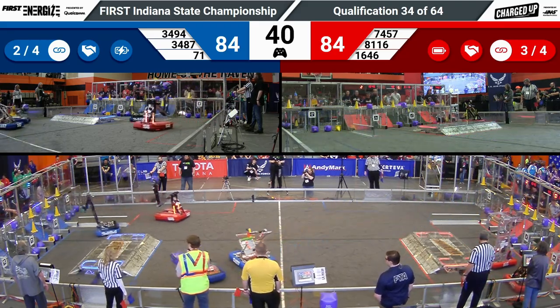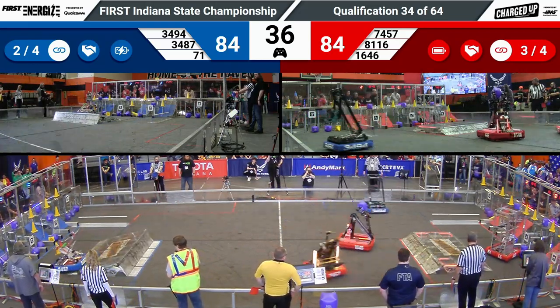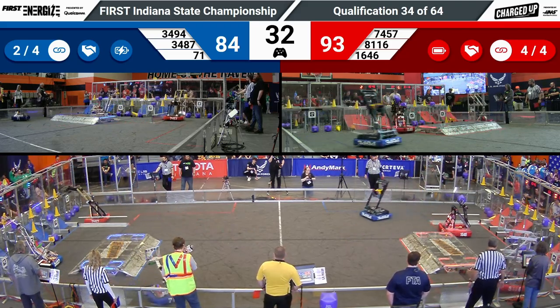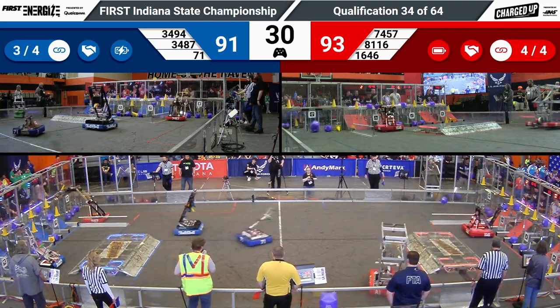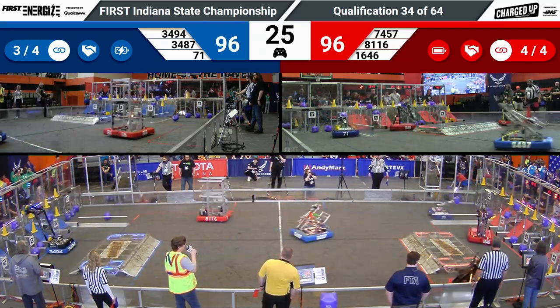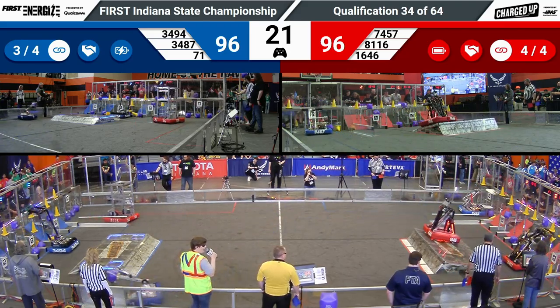34-94. The Quadrangle attempts to score a cone and they get it into the hybrid node — that will get them one point for their alliance. 71, once again filling that utility bot role, just filling up the hybrid nodes, getting links and getting points. That's what matters at this point.